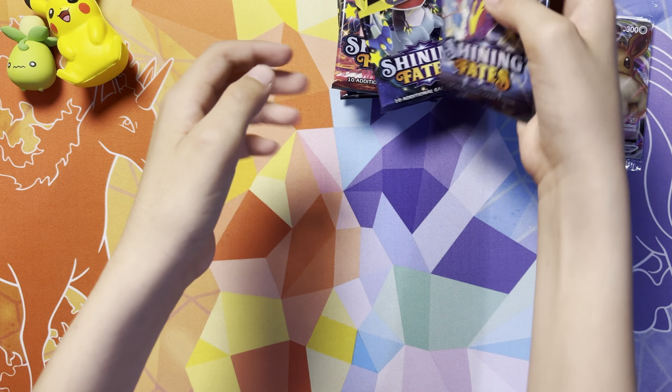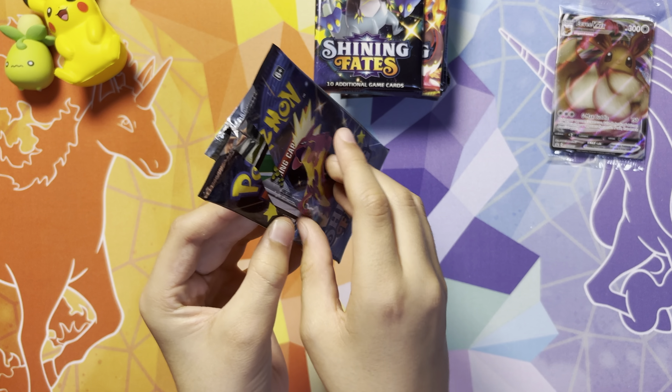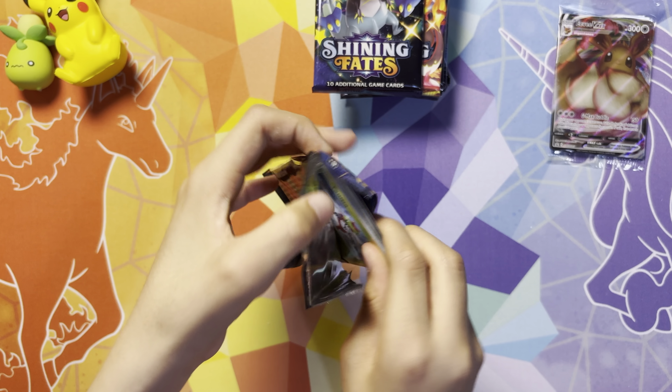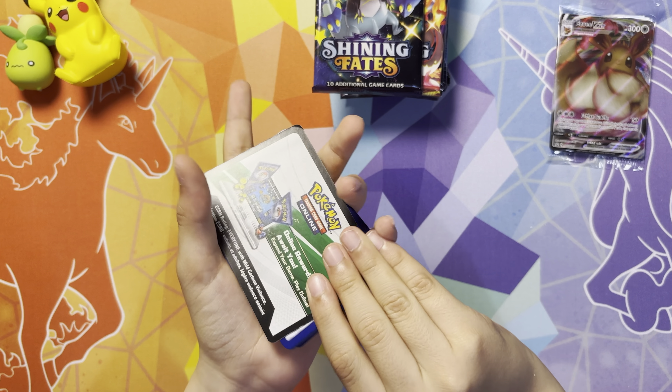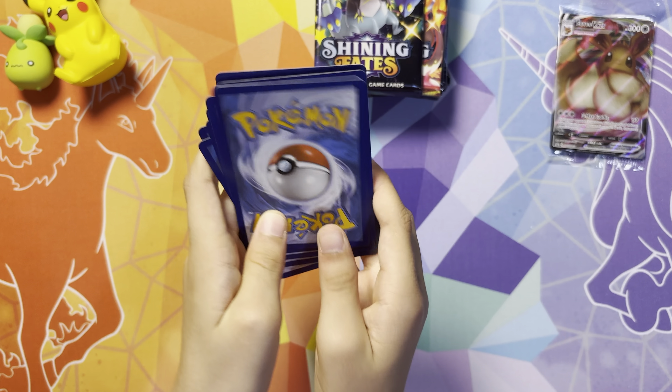Now let's get into our 10 Shining Fates packs and let's hope we get a Charizard. This first pack has a green and white code, so hopefully we get a pull. From pack one we have a Fire Energy, Elder Goss, Tropius, Ball Guy, Yanma, Morgpeko, Gossifleur, Galarian Mr. Rhyme shiny, and the full art Ball Guy — an amazing double hit from the first pack!